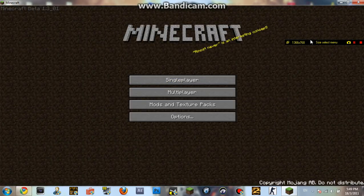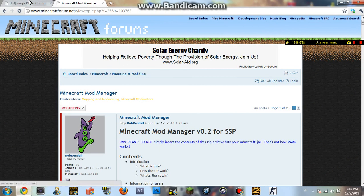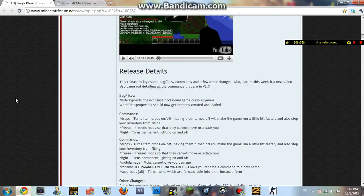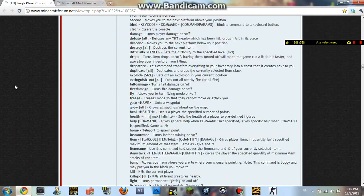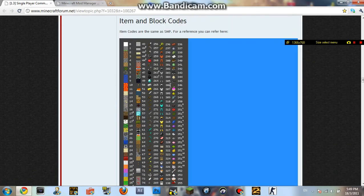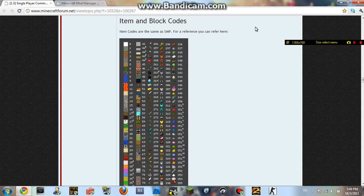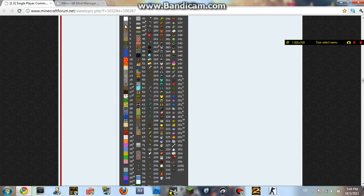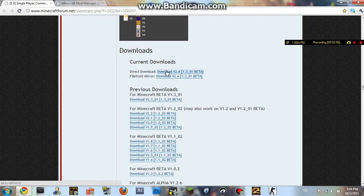Now I'm going to show you how you can get it. It's really easy — first of all, go to the download link in the description and download the single player commands. All you need to do is scroll all the way down and you'll find all the commands listed there, along with all the item numbers. You just put forward slash give, then the item number and how much you want — for example, forward slash give 1 64 gives you 64 stone. You want to download the first file listed here.